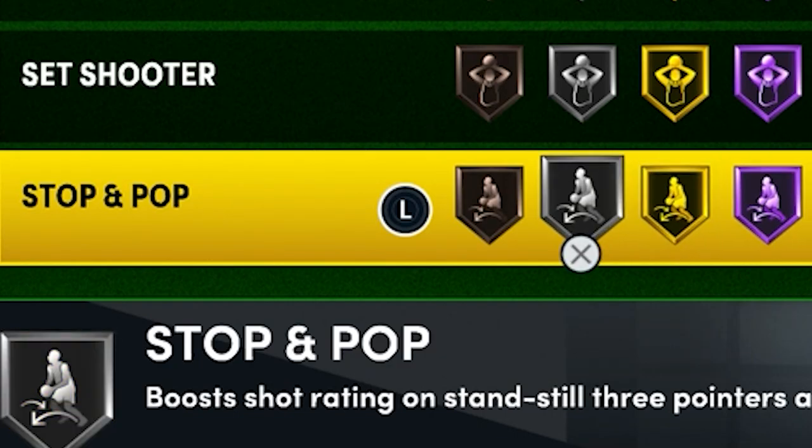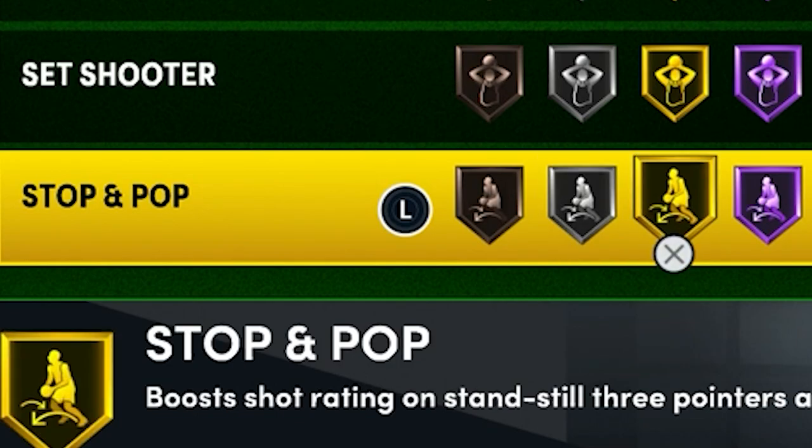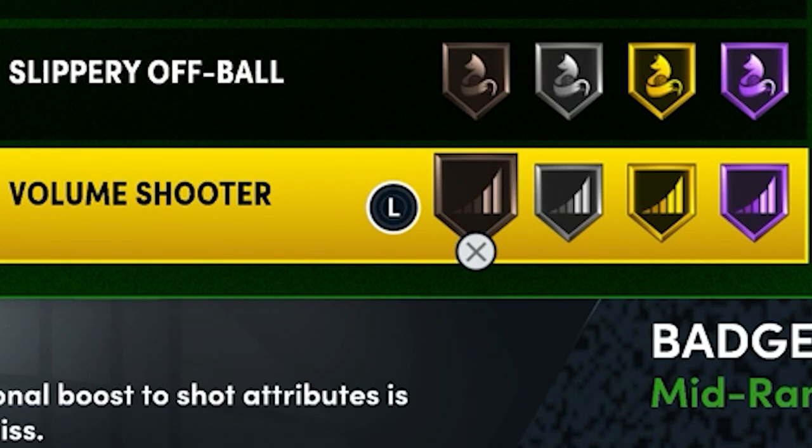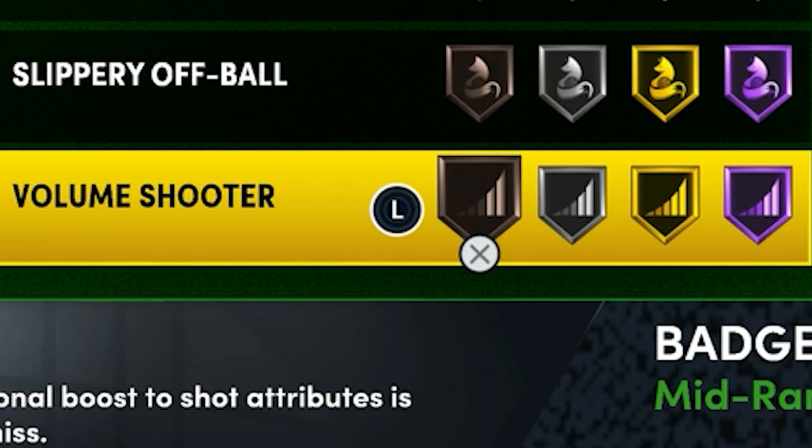Stop and Pop, Catch and Shoot, and Sniper are the best three shooting badges. If you're not able to get Sniper to Hall of Fame, put it on silver, because the jump from silver to gold is not that high and bronze Stop and Pop really does nothing. Finally, Volume Shooter is really just one of those bonus badges — if you have extra badge points you want to put it on, but I wouldn't even put it higher than bronze.